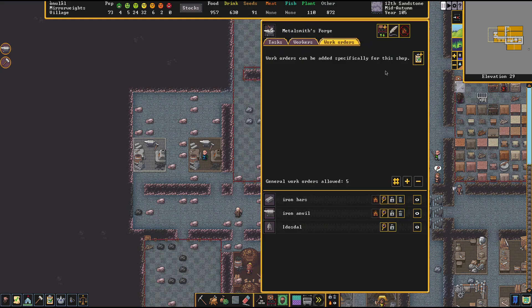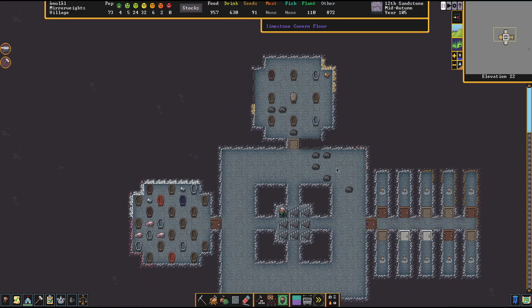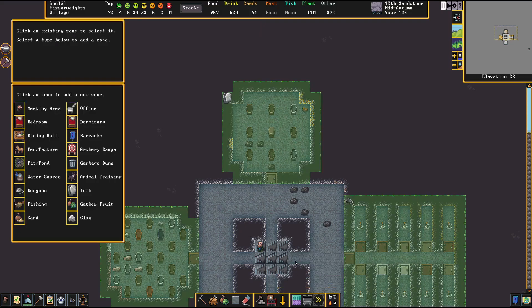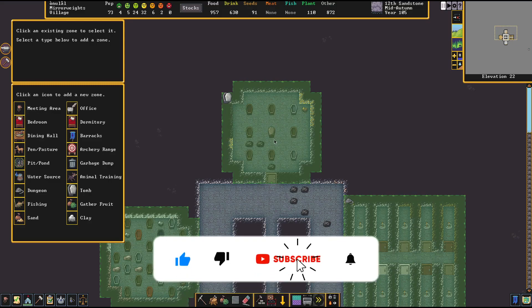Let's get back to the platinum. We're trying to set these rooms up — we need a bedroom, an office, and a dining room, and also a sarcophagus. Down in our tomb where all the sarcophagi lay, we've got an issue: someone pointed out that since I zoned this whole room, all these coffins are now assigned to this one dead dwarf, and he can obviously only occupy one coffin at a time, so it's kind of wasted.